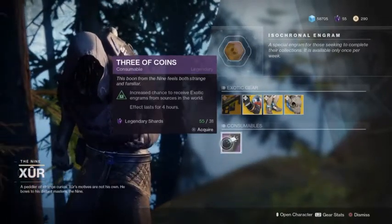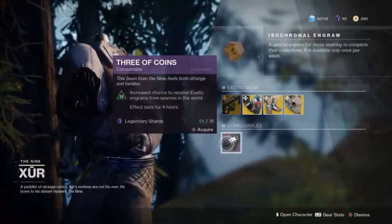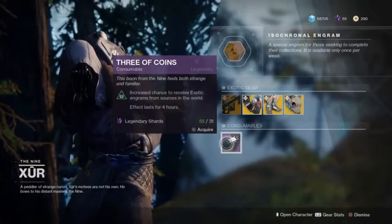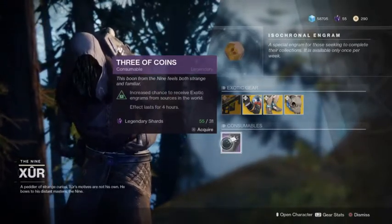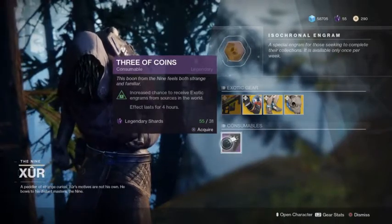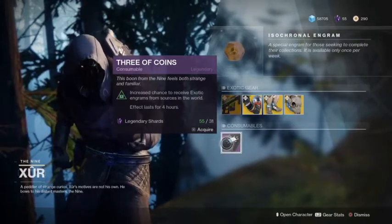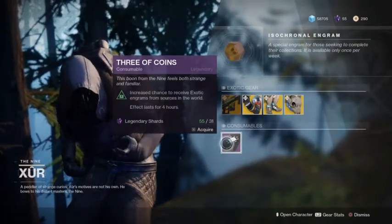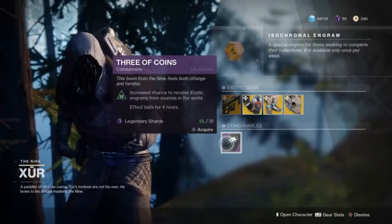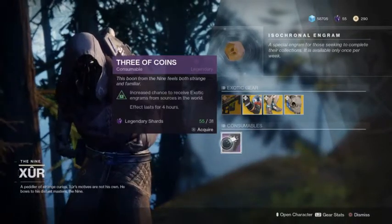Now, Freehold Coins — I haven't seen any news whatsoever that these have been fixed. I'm hearing from other players that these are stopping you from getting any engrams for four solid hours. Any engrams at all will not drop for you for four solid hours.